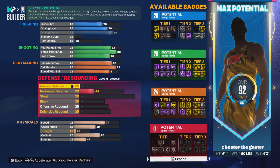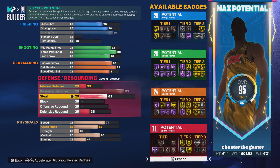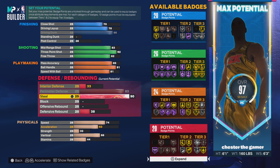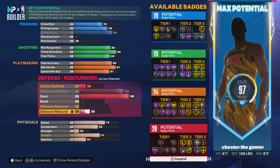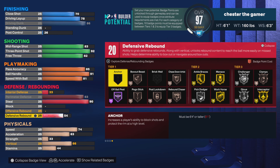And then for the defense, I'm going to go with 33 interior, 83 perimeter — so max that out — 90 steals so you get those steals, get silver glove which is pretty good, and then get gold interceptor, and then a 54 defensive board.